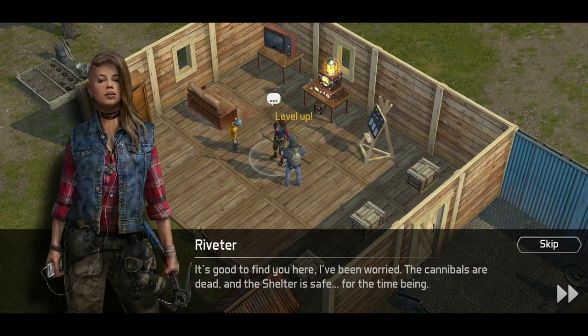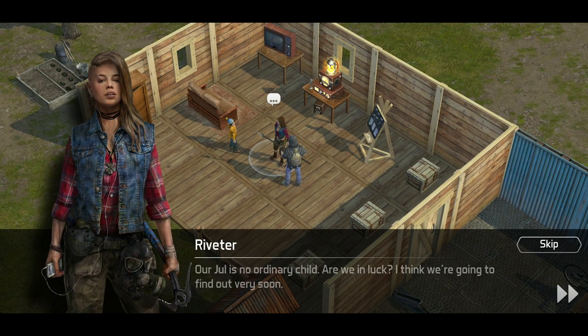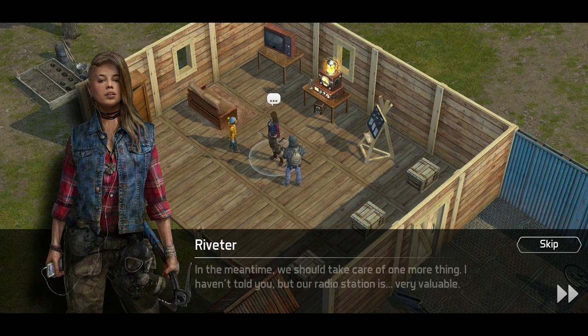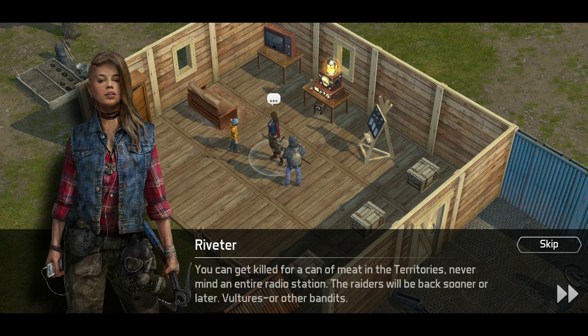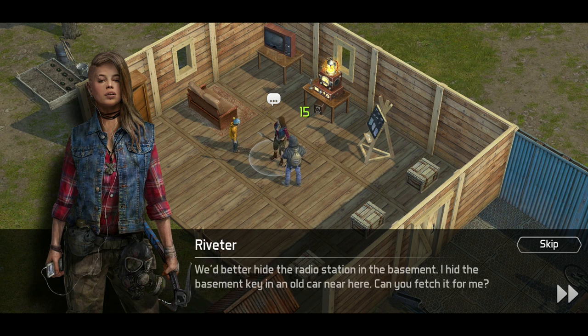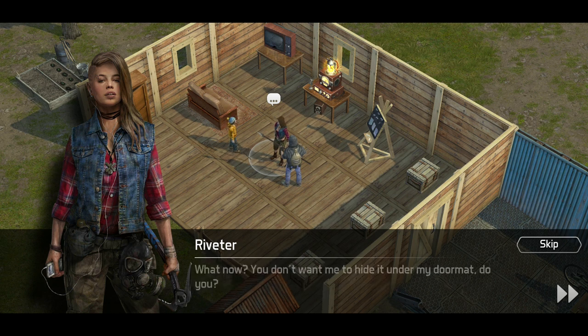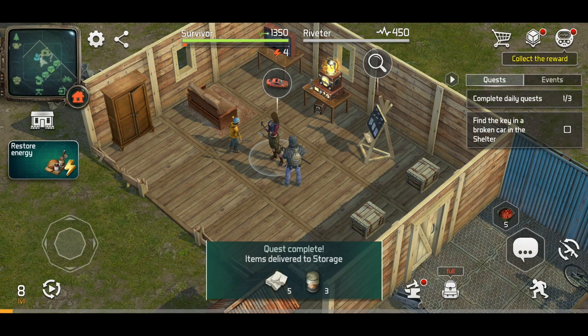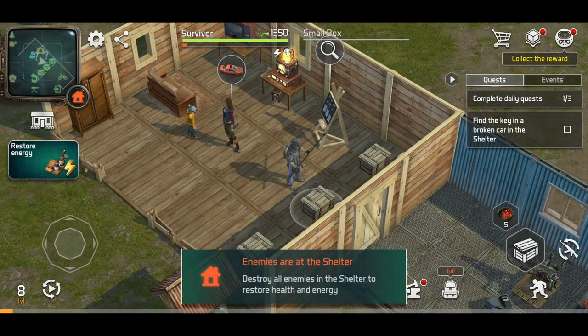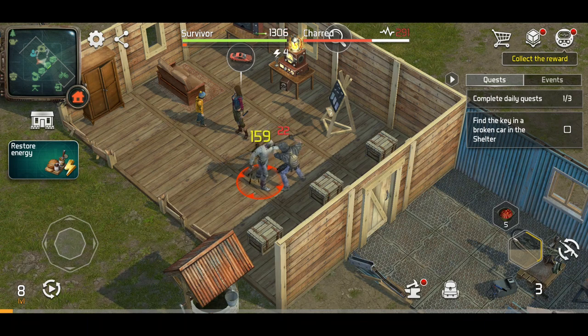Okay, back at the shelter. So I've got to go find a car by the looks of things in an enemy shelter to basically open up the basement. That'll be the next thing we need to do — I heard something, go away. It's kind of neat with this game, especially when you're at base just chilling and then all of a sudden you get attacked.